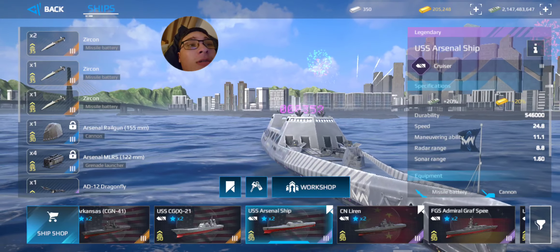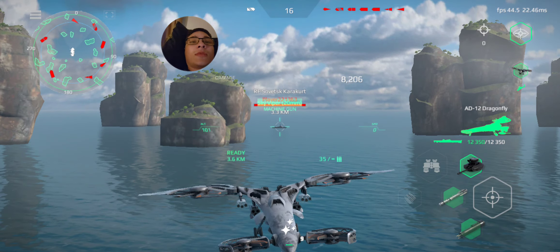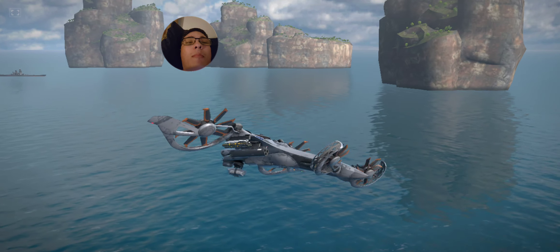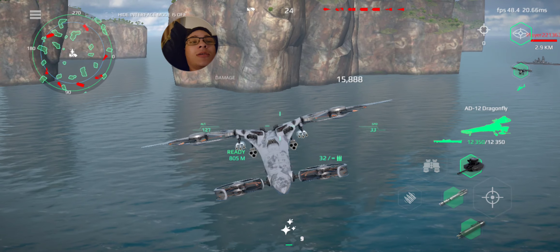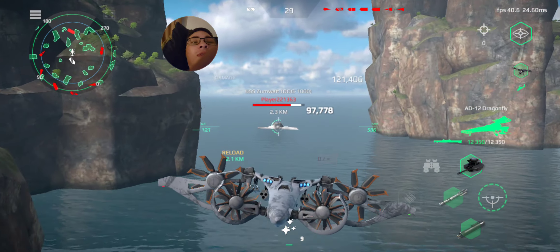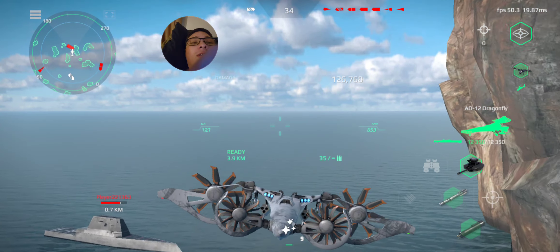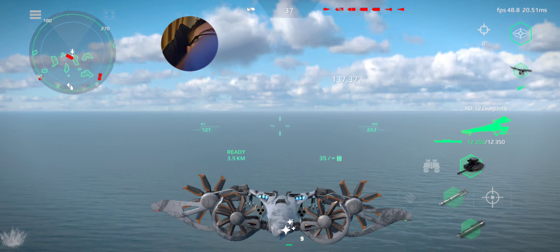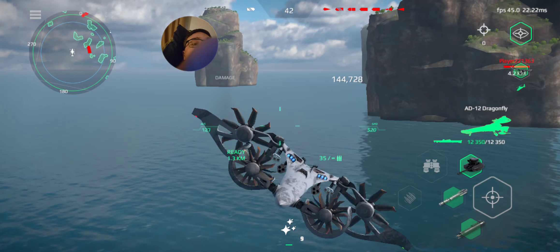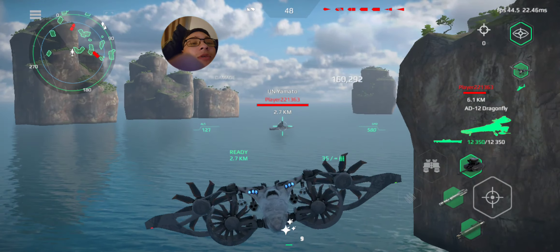Now let's go take this on a test run. Let's take a real good look at this thing first — this thing is mad freaking weird. Let's see the top speed. It's six hundred and fifty-three knots — not bad. I don't know if that's the fastest helicopter in the game, but it's definitely fast.